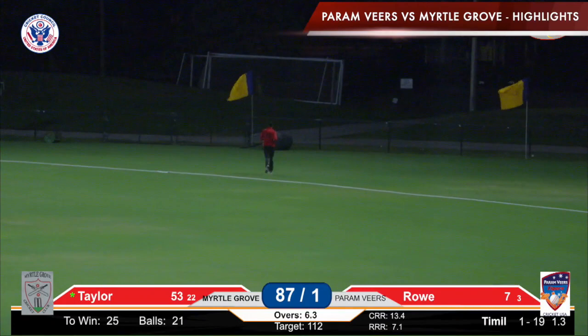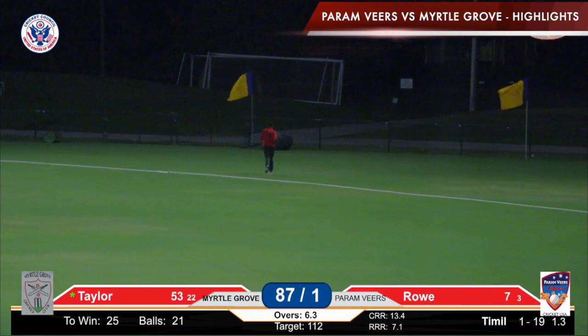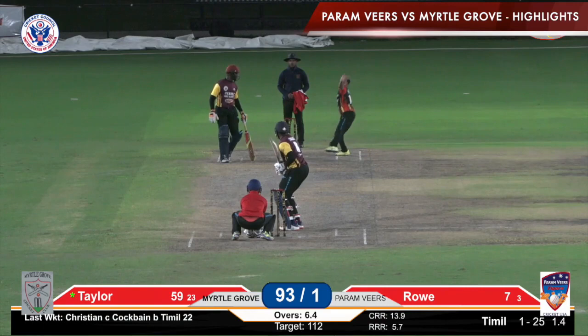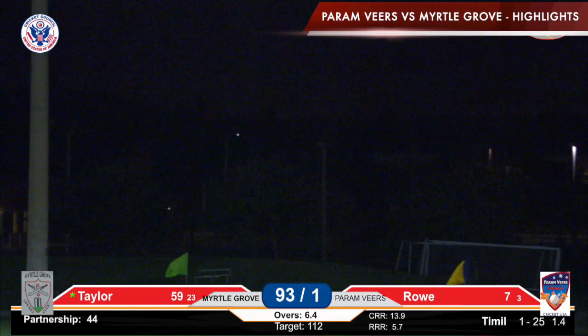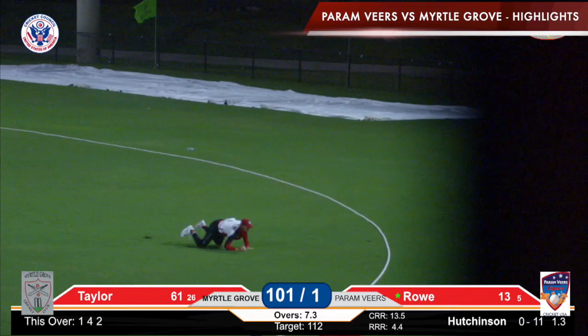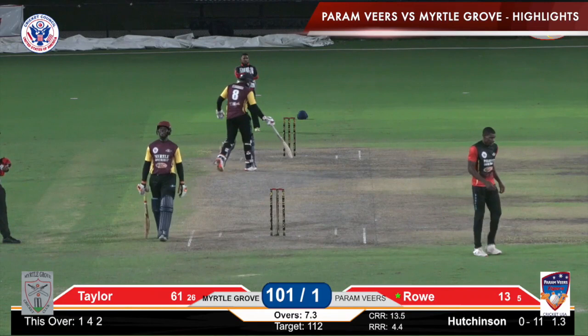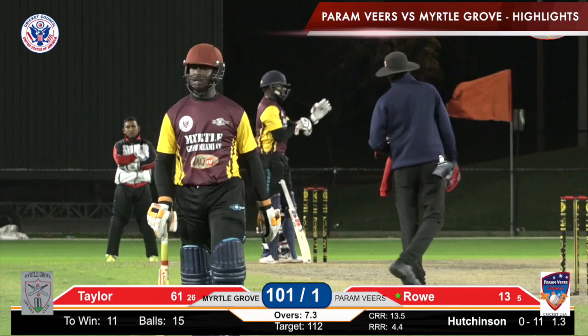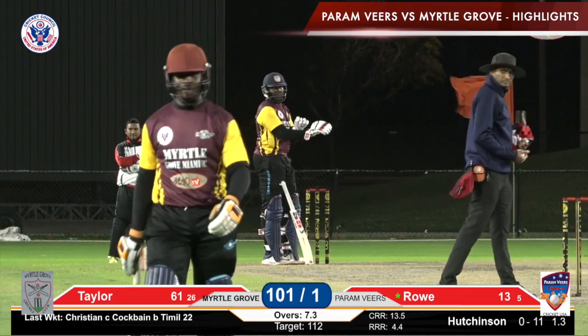Another six off the bat of Steven Taylor — he goes upstairs. He chips down the track, gets to the pitch of the ball, and it's all elevation. He is destroying Timil Patel tonight as Myrtle Grove is in a strong position here for Paramvir Tigers. Short ball pulled and hammered into the onside — a big shot from Steven Taylor again! Oh — that is an AMAZING catch! Look at that! The man at straightish mid-wicket held on to the ball and held on for dear life — Ro has to go. Score is 101 for two.